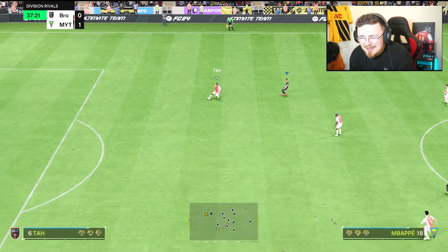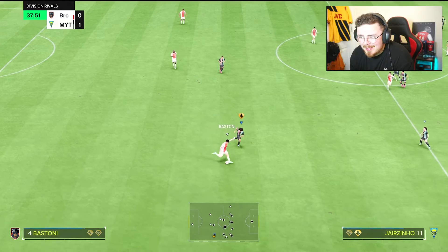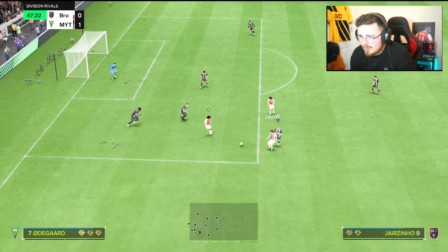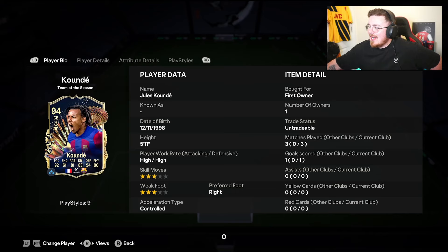Some really nice jockey speed again — clinical tackle. No Anticipate, which is something a lot of people would frown upon especially for the price tag. It tends to be the most popular out-and-out center back play style, but I'm not noticing a lack of it right now. Koundé pressing — just the positioning, super quick, super responsive. So 562k and 300 coins will get you this man.